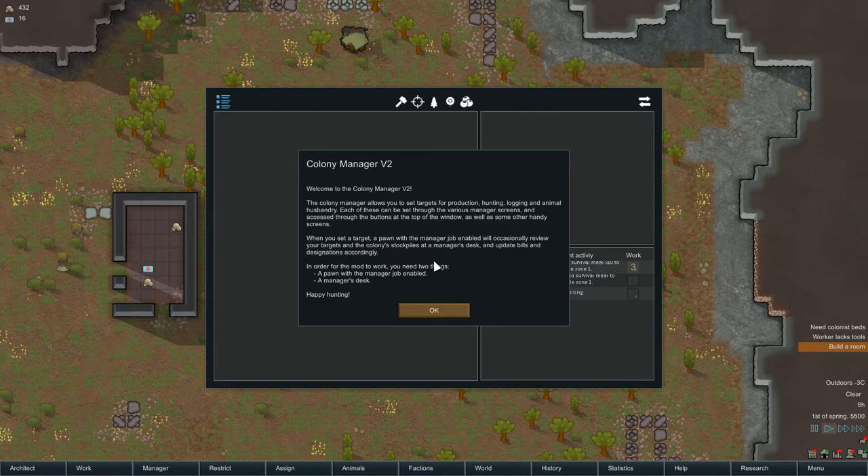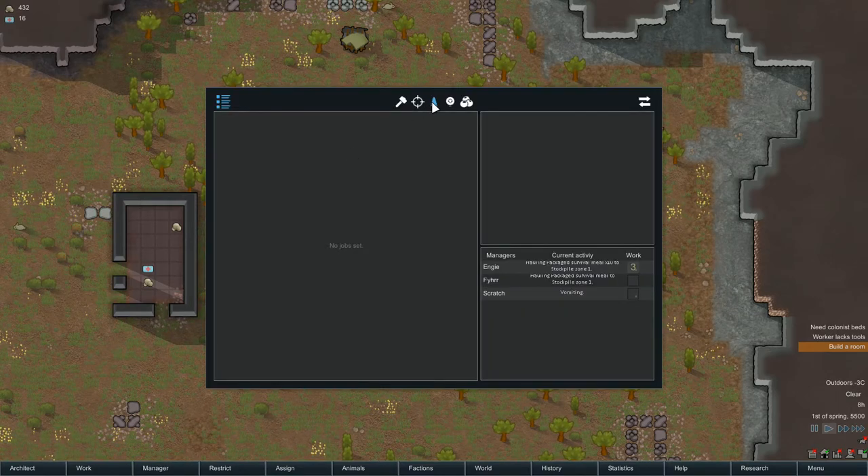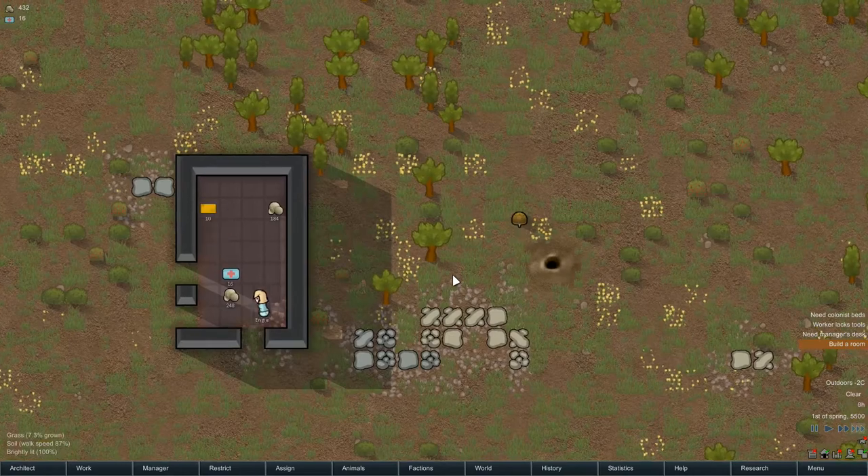Each of these can be set through the manager screens. When you set a target, a pawn with a manager job enabled will occasionally review your targets and designate people to do stuff. You need two requirements: the job enabled and a manager's desk. I haven't got a manager's desk at the moment, so I'm going to go ahead and say I want 200 wood and I want you to manage it for me. That'll make my life so much easier.